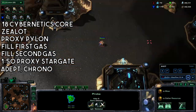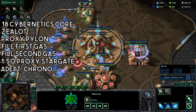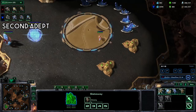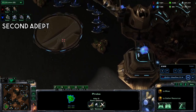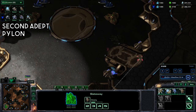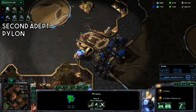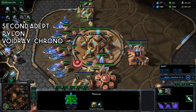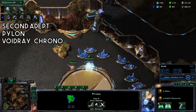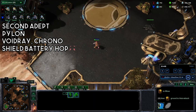If it feels like you're skipping probe production, it's commonly because you are — fit one in whenever you can. Get a second adept. Get a pylon in a more forward position and start placing down shield batteries. You're still not building probes right now because you need to build a void ray as soon as possible, so go ahead and build it and chrono it. Build a shield battery ASAP in a forward position.